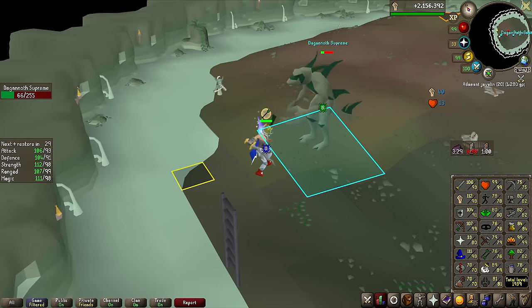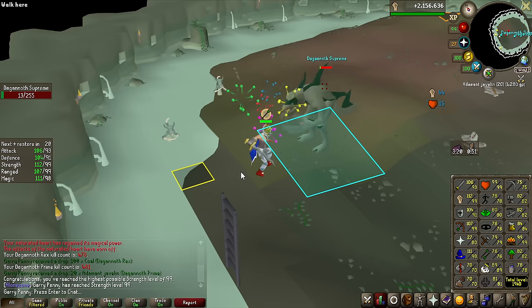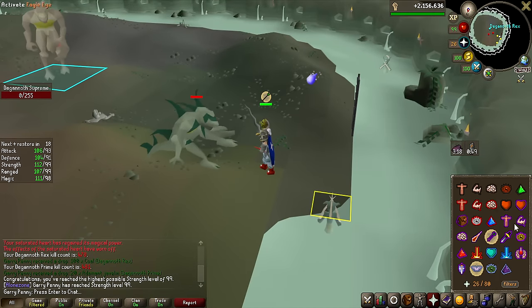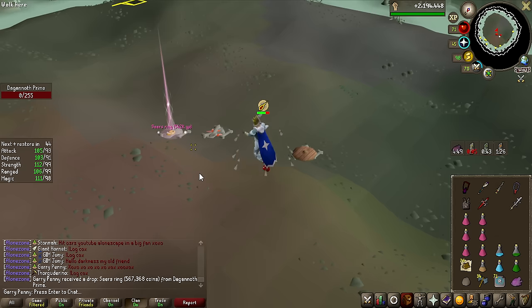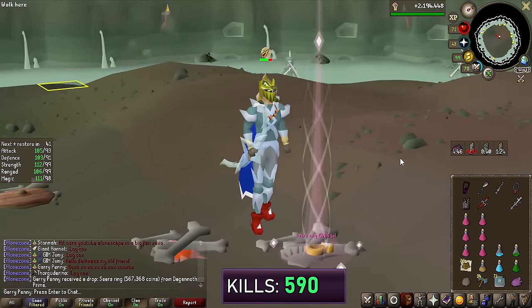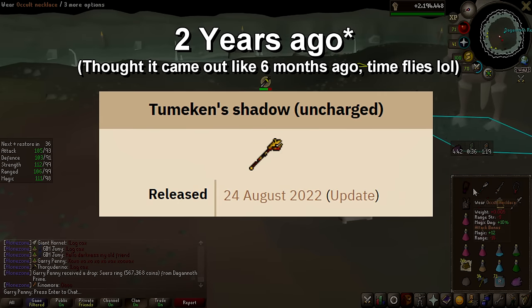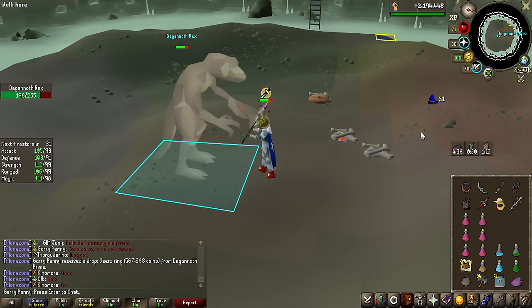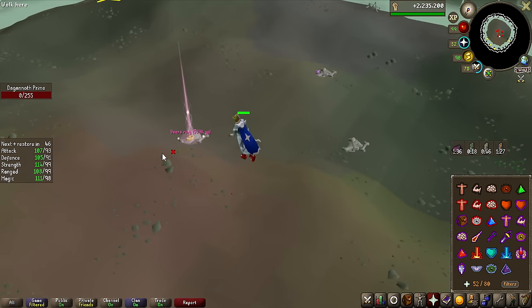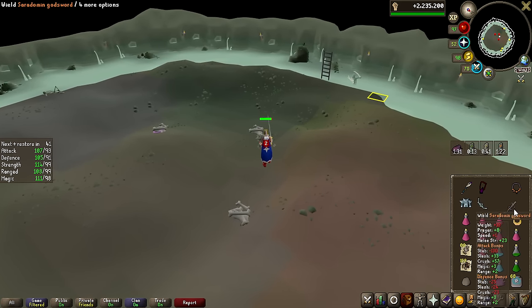If you watched my last episode, we got very close to getting 99 Strength from the Duke grind, but we are now finishing that off — that is 99 Strength! We have finally reached the maximum potential for our melee combat style. We have the Seer's Ring — only 567k. Thinking about how Tumeken's Shadow was recently released, I feel like this would be worth more now because it's actually really good. That means we're only missing the Berserker Ring. We have another Seer's Ring — inching closer to 1,000 Dagannoth Kings killed.